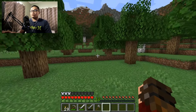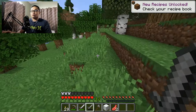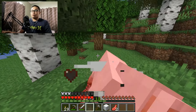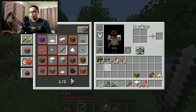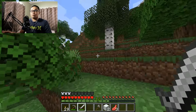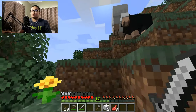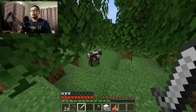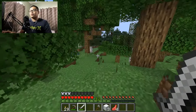There's sheep over here. I always wanted to get some wool from these guys because I need to make a bed, because I've always had to wait for nighttime to get it over with. But this time we can definitely make a bed now. All we have to do is just get one more wool from one sheep. I'm sorry Mr. Sheep - you're gonna have to die for the greatest cause ever: the bed. We don't really want to kill too many animals. There's cows here. Sometime in the future, I want to make a farm, probably in the next part of the video.